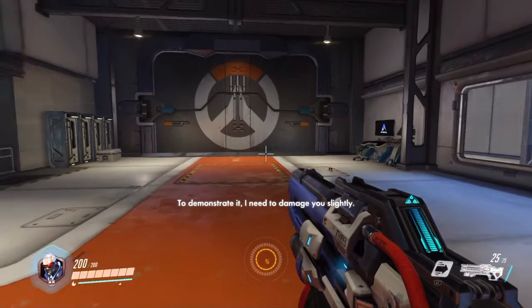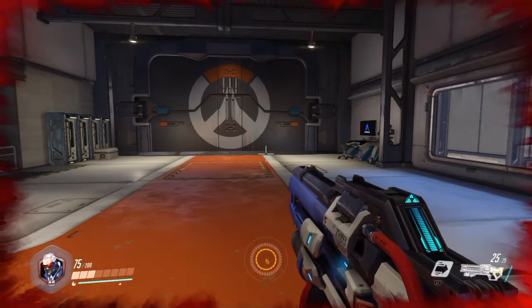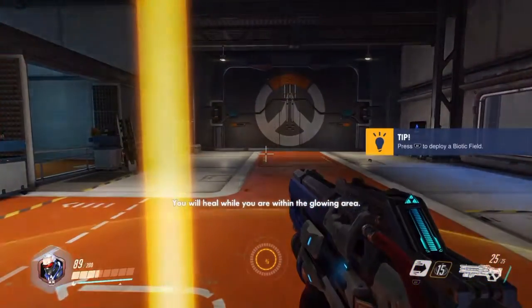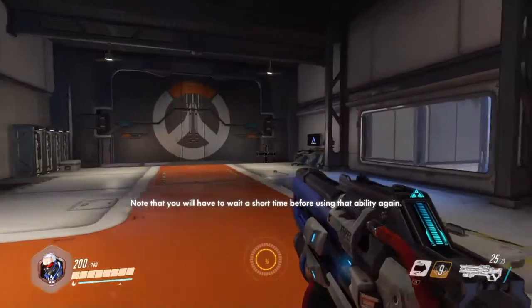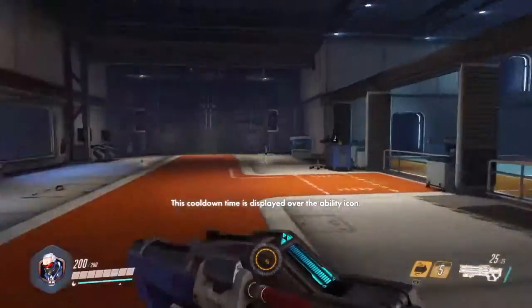To demonstrate it, I need to damage you slightly. Now, deploy a biotic field. You'll heal while you're within the glowing area. Note that you will have to wait a short time before using that ability again. This cooldown time is displayed over the ability icon.